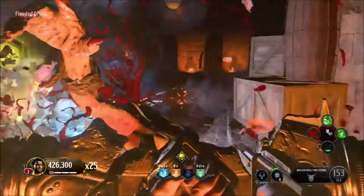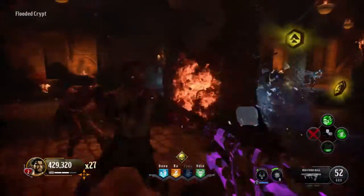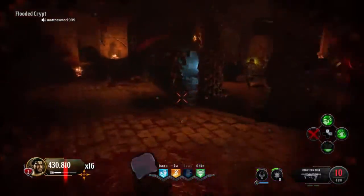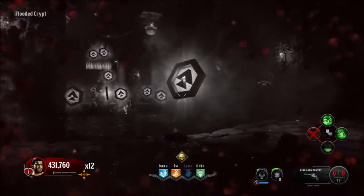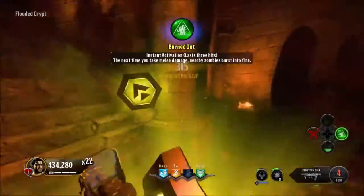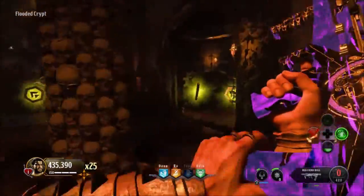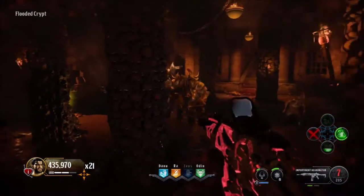For the sixth change, there's been a reduction in the cost of shield repair and replacement. On Nine, when you go up to the workbench station it costs 1,500 points to get a new shield. I never repaired it — I just got a new one every time. I'm assuming they've reduced it to around 500 or 750 points.